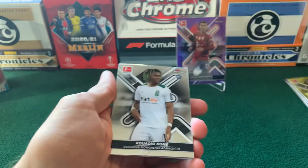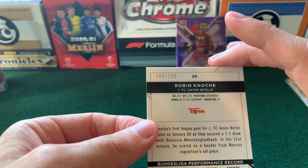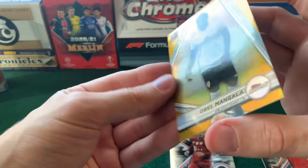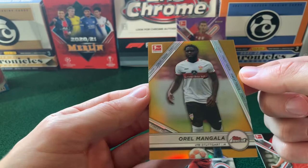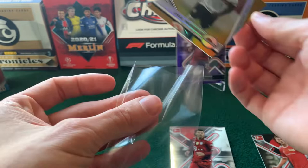Last pack of the first box. We have Christopher Trimmel. A Koné for Mönchengladbach. Is this a black parallel? It is — numbered to 199. Robin Knoche for Union. And then behind that we have an Oriol Mangala for Stuttgart — that might be orange, 30 out of 50. Very cool — Finest Touch insert there. Can't quite tell on the lighting if that's supposed to be gold or orange. It does look more orange to my eye.